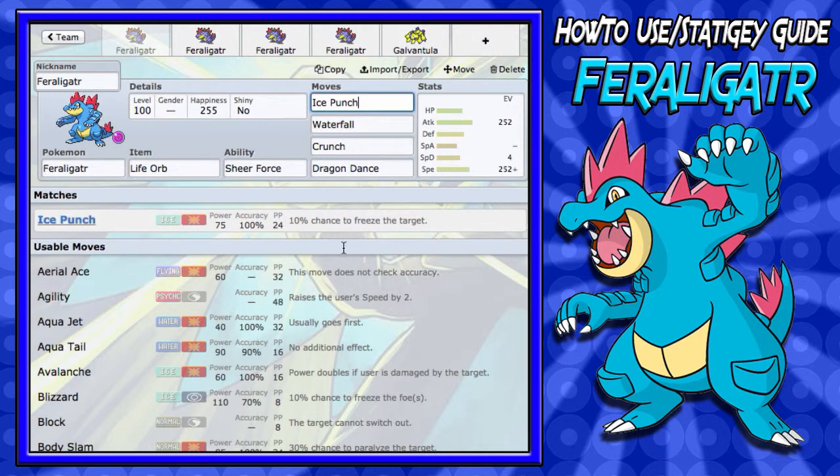For his moveset, you're going to want Ice Punch. Ice Punch is a very good move so you can kill those Dragons. You can kill Grass-types even, which Feraligatr is weak to, so you've got the coverage right there. And then you've got Flying-types and Ground-types as well. So you've got four types that Feraligatr can destroy if he sets up Dragon Dance at the beginning of the battle.